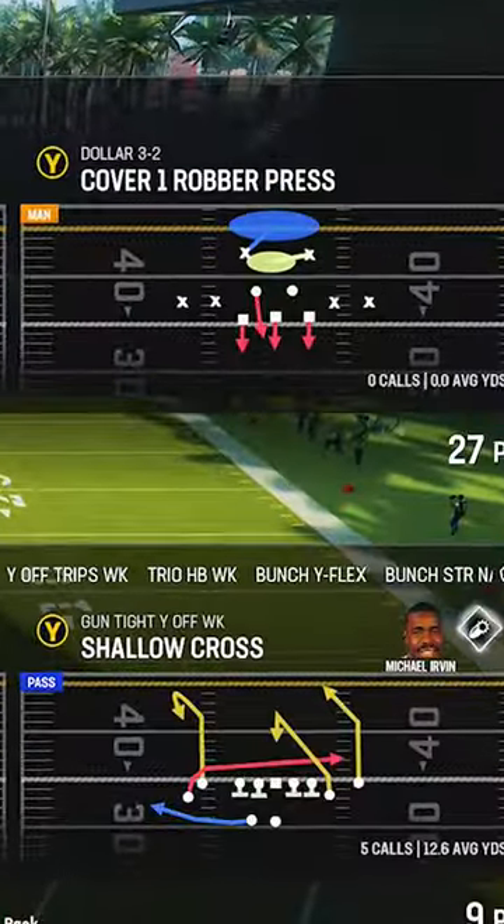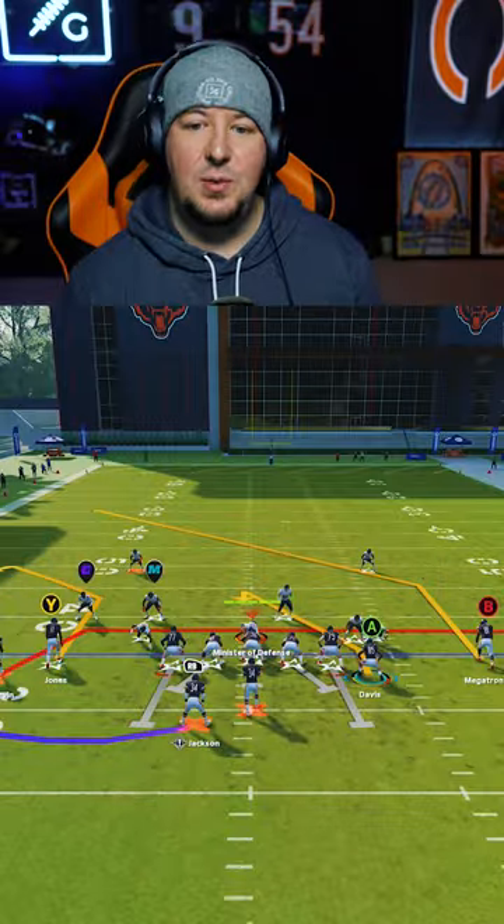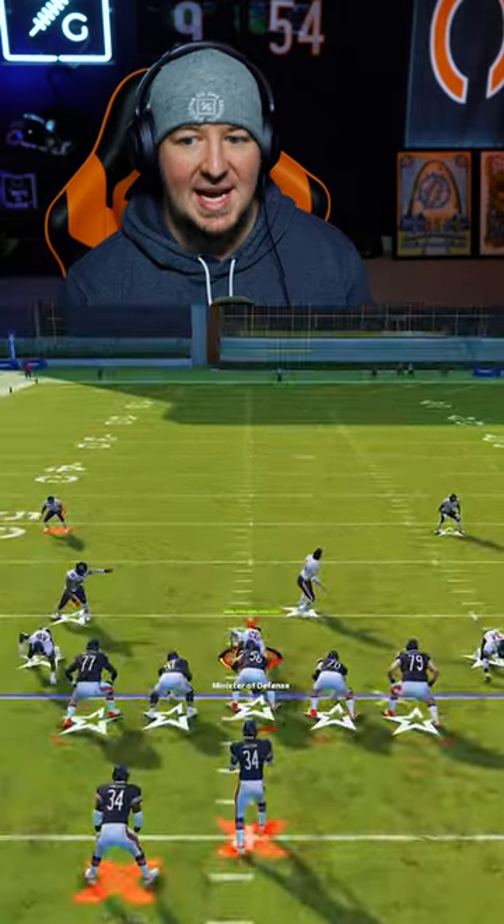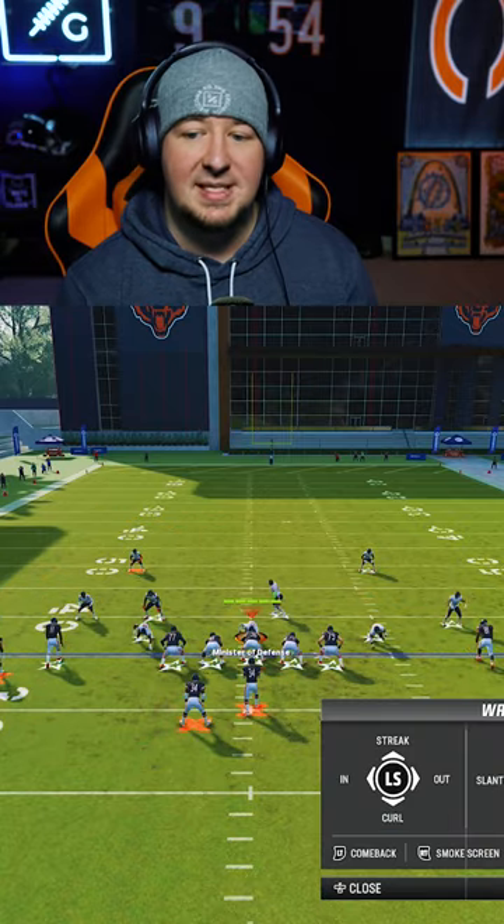For this video we're going to be in the Gun Tight Y Off. This will work against any Cover 3 shell in the game. You will want a hot route master. What we're going to be doing is mixing in our exit motion from this morning, except we're not going to snap the ball when the tight end is in motion — we're just going to utilize this motion